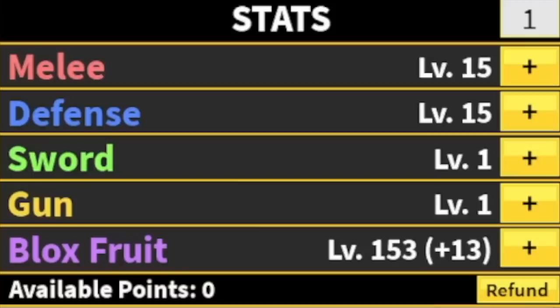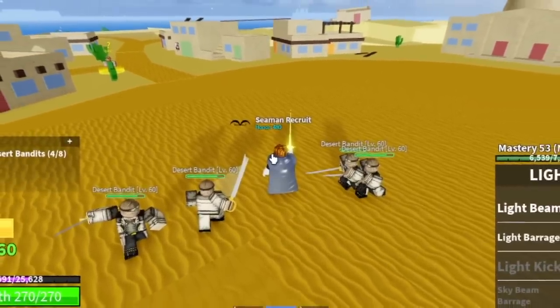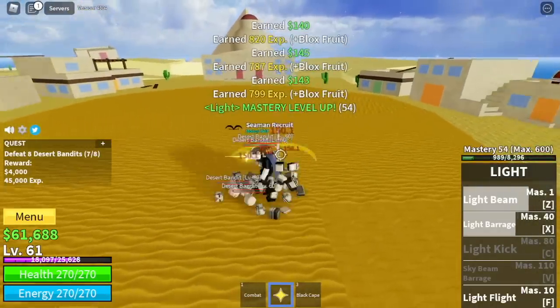Stat check: Melee, Defense 15, Blox Fruits 153. Next island is the Desert. Here we're going to start with the Desert Bandits. Again, if you're level 60 and you are using Light Fruit, they cannot hit you. Grinding is fast here.